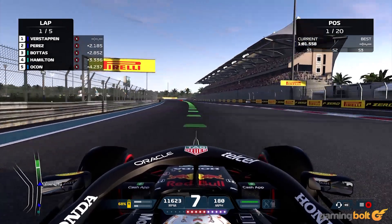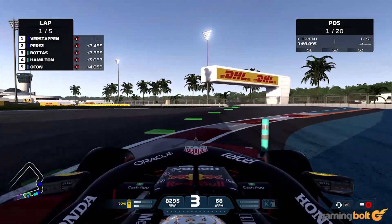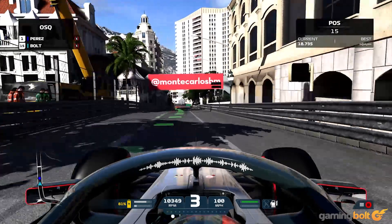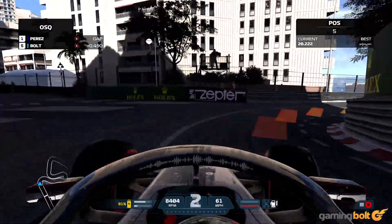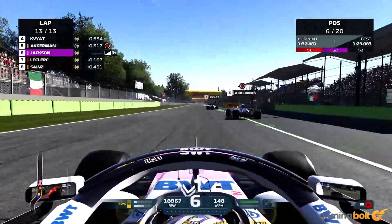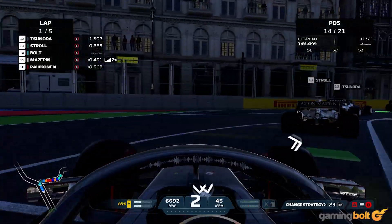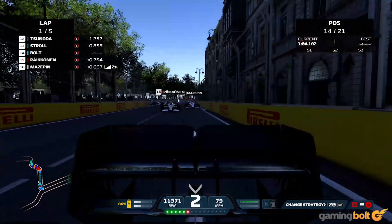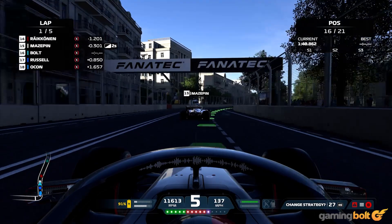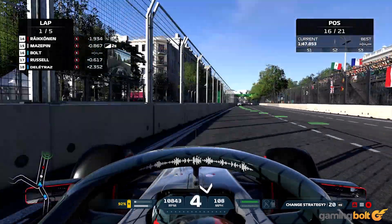Codemasters have clearly put in a lot of work to make the driving and racing in F1 2021 as smooth and satisfying as ever, both with realistic reactions to your movements and the environment, and a huge amount of detail available to those who want to fine-tune every last piece of their car. The look and feel of driving is almost identical to last year's game, but there's a lot of small touches that improve the experience. Car damage has been expanded to more specific sections of the car, so you'll be more aware of when you have a problem with a front tire versus a rear wing. Car physics also feel more realistic overall and reactive to environmental changes, with a lot of fine-tuning needed to perfect your racing strategies.